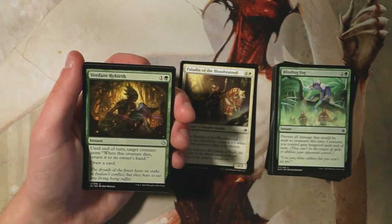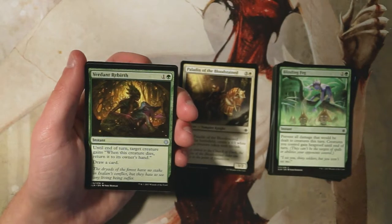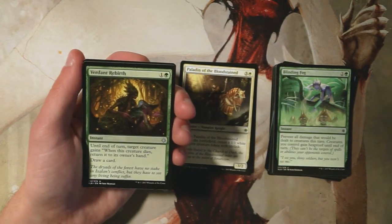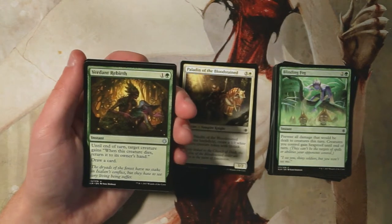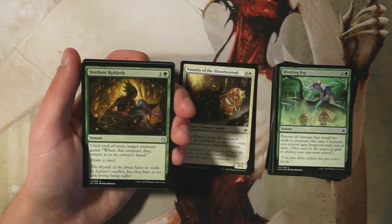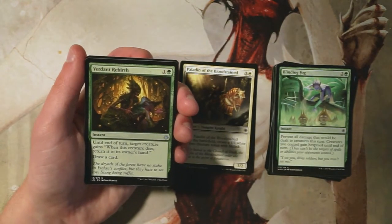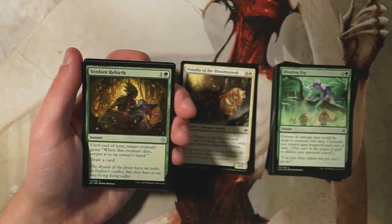Verdant Rebirth is an instant for one and a green — until end of turn, target creature gains 'when this creature dies, return it to its owner's hand,' and you also draw a card. It's kind of a save-a-creature spell, and it does draw you a card which gives it a bit more utility. But in general I'm really not a fan of this. I'm a little surprised it's not an uncommon, to be honest.